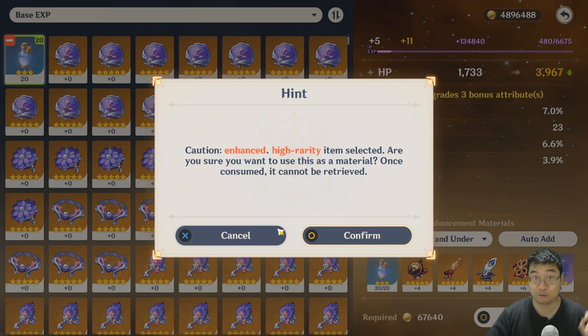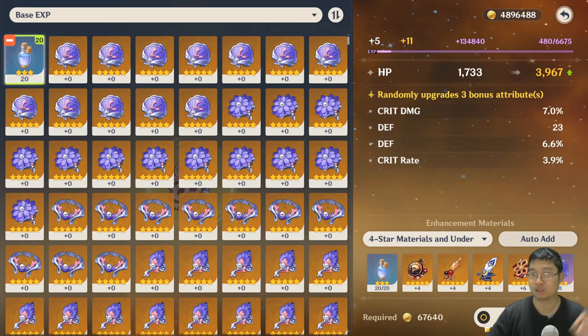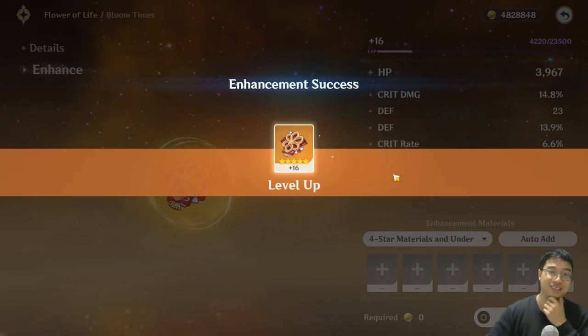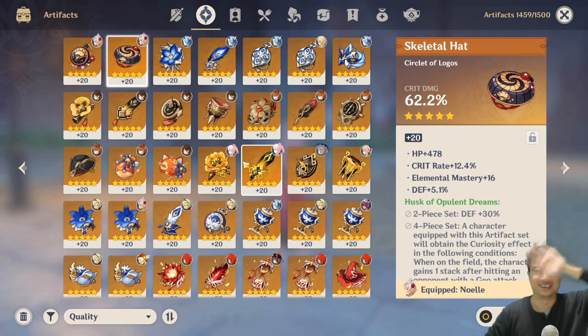We're trying to avoid the 23 defense - everything else is good, but ideally critical rate and critical damage are much more rare than defense, so let's see how we go. We didn't get the jackpot - let's see. Oh, look at that! Welcome everyone, today we'll have a special Genshin Impact artifact guide.